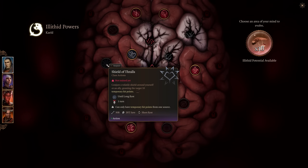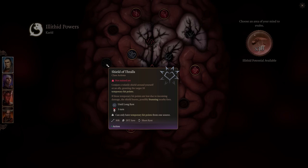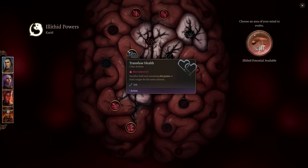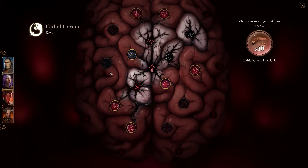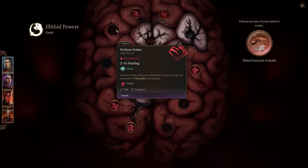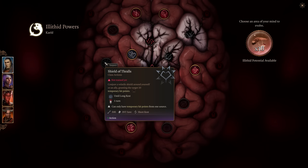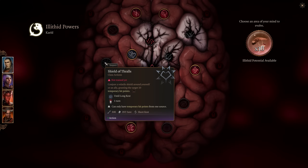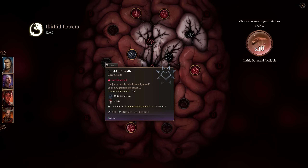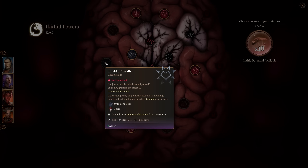Shield of Thralls lets you conjure a volatile shield around yourself or an ally, granting 10 temporary hit points. If those temp HP are lost from incoming damage, the shield bursts and possibly stuns nearby foes. It's a nice defensive capability. Personally, because I have to take Transfuse Health to unlock it, I'd rather take Perilous Stakes. But on Tactician difficulty, this can keep a sorcerer, rogue, or wizard in the fight longer, and it says nearby foes — not nearby creatures — so it can blanket stun anything around them.